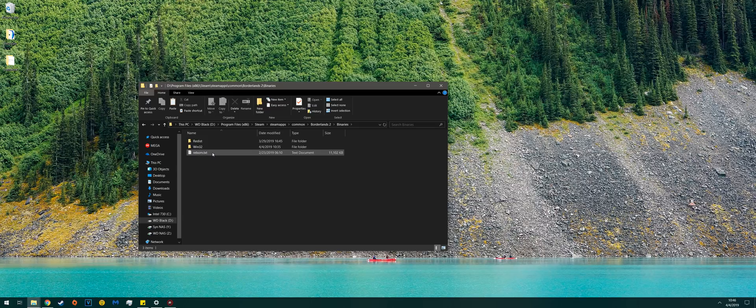Go to Binaries and you'll see Reborn.txt — just paste it there. This file is the exact same as the file you extracted. To make it easier when you run it later on, just rename the file. I named mine Reborn.txt — it was originally named Borderlands 2 Reborn. It's easier to type in.